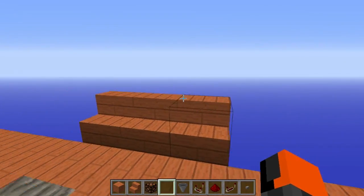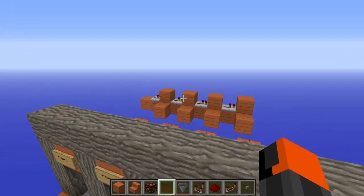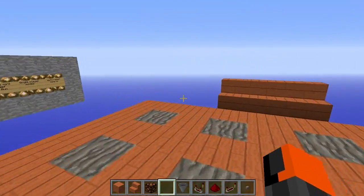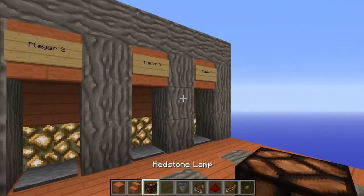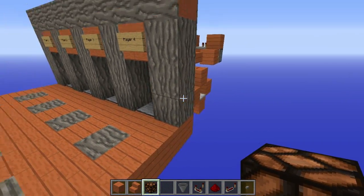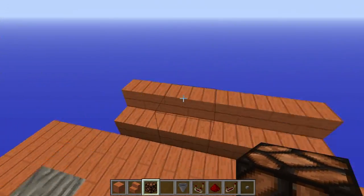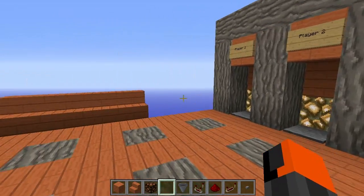The next step is what we want to do today. Last time we built this player selection board, and now we want to select how many players we want to play — one player, two players, three players, or four players. You can actually expand this as I mentioned last time, but you do need to make it larger then. It is infinitely expandable, but we're going to go for four.